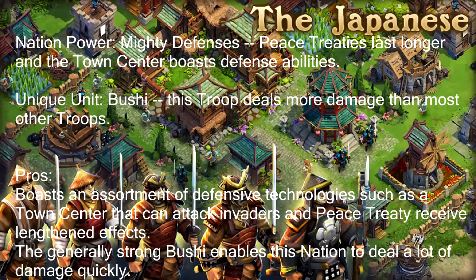I don't have a hate against the Japanese, but there are other nations like the French, British, and Greeks that could benefit from more power while the Japanese gets everything. My opinion is that Nexon should remove the town center defense ability — the Bushi unique unit is so good by itself. It cuts down buildings so crazy fast that you'll win like 100% of your battles as long as you play smart. I seriously think the town center attacking with arrows is way too good and they should nerf that. That's just my opinion.